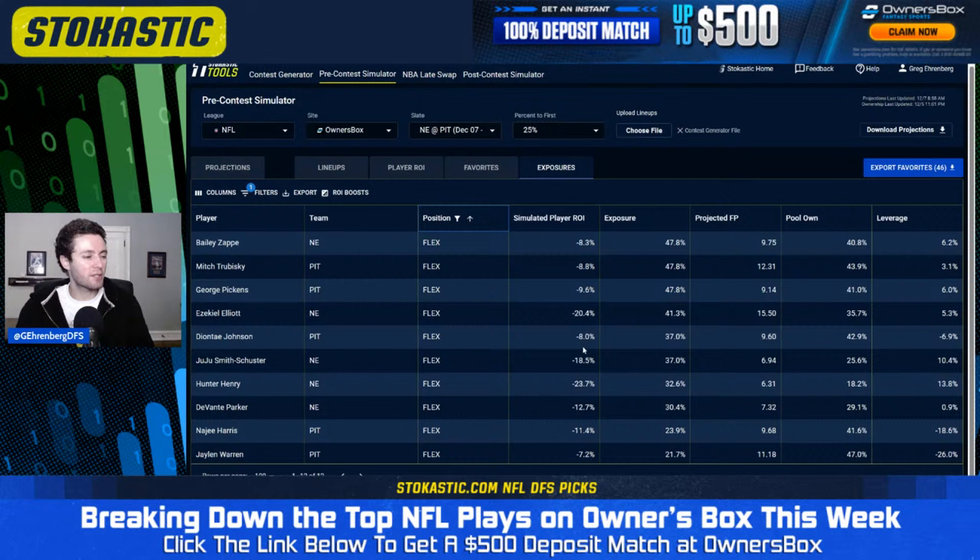It's tough pickings today, and this is where it really does help to have the Sims tool — when all the options look terrible, who's the least terrible? For the pass catchers to pair with Mitch Trubisky, we're getting overweight to George Pickens at 47.8% and slightly underweight to Deontay Johnson at 37% versus his 43% projected ownership. If you guys are just building one lineup and trying to figure out which Steelers wide receiver to go to, I think we want to go George Pickens over Deontay Johnson. While Deontay is projected for slightly more fantasy points, Pickens is the cheaper player and I generally view him as a higher upside option.